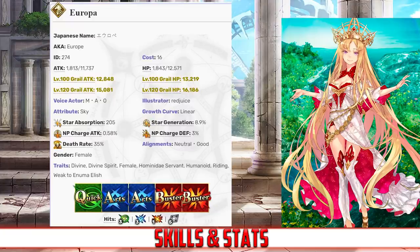When it comes to her command cards, Europa has 3 hits on her quick card, 3 hits on her arts, 1 hit on her buster, and 5 hits on her extra card. She has an NP gain rate of 0.58% and a star rate of 8.9%. Europa has the prototypical glass cannon stat spread, with most of her stats focused on attack with very little left for HP. She also benefits from relatively good NP gain, but very poor star generating due to her deck structure and low hit counts.